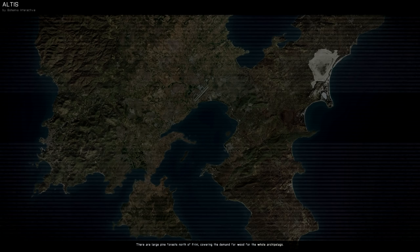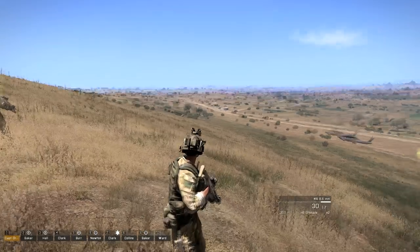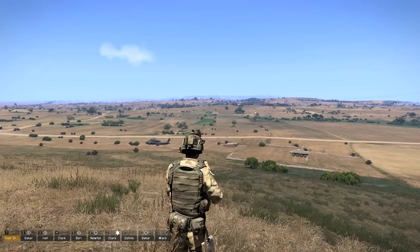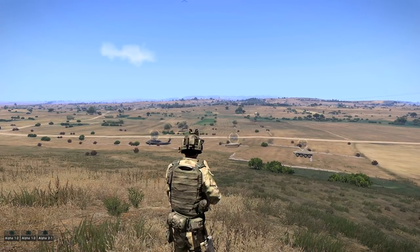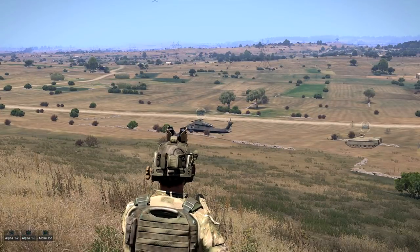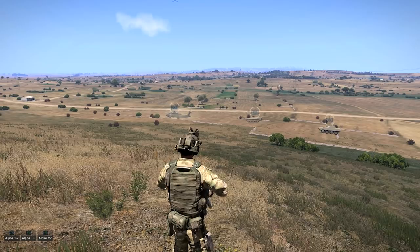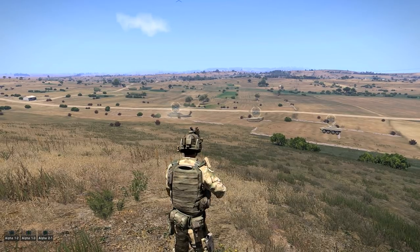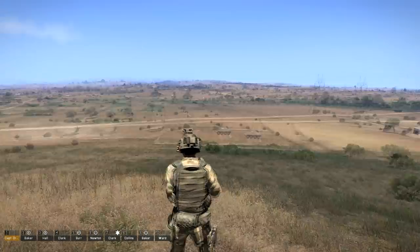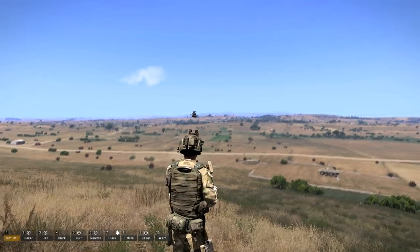When you're using the supports module for transport, you'll notice the helicopter won't always land properly. What I prefer to do instead of using the supports transport module is put a helicopter directly under my High Command. The trick is to tell the helicopter to move to a position near you, then tell your guys to get in — what that does is have the pilot recognize there are infantry trying to board, and he'll land somewhere nearby.